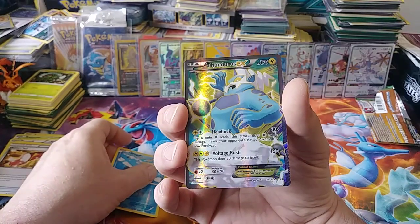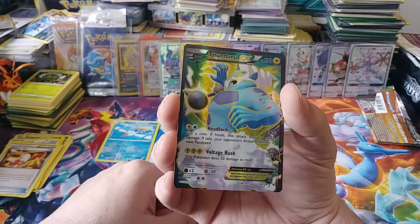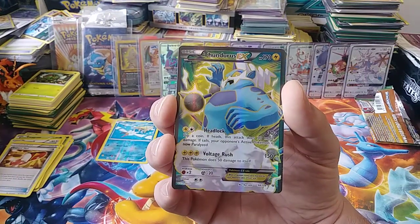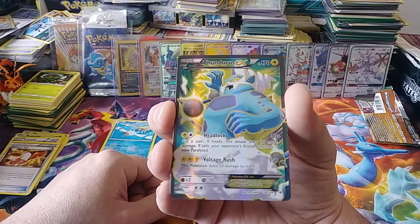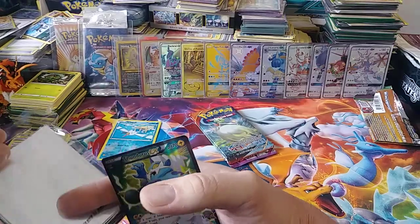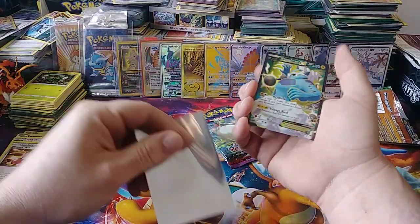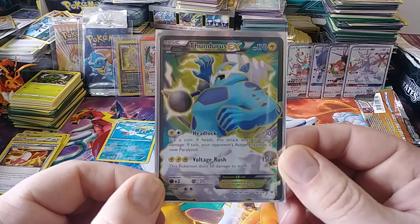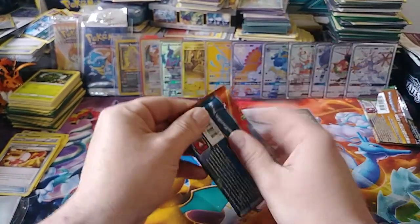Full art Thunderous EX — and I did not have this! Oh, that is nice, that's awesome. Look at that. Full art Megas are the prettiest cards in the Pokemon world in my opinion, but even the regular EXs look so much better than full art GXs. A normal GX takes up almost the whole card nowadays anyway. Man, that is a beaut — full art Thunderous EX. I'm very glad I opened this pin collection.